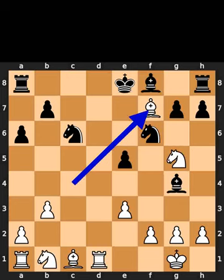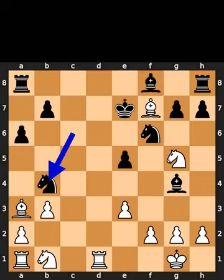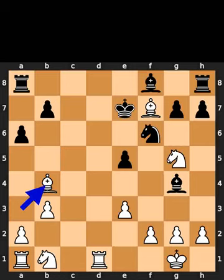White takes the pawn on f7 using the bishop with check. Black plays king to e7. White plays bishop to a3, check. Black plays knight to b4. White takes the knight on b4 using the bishop, checkmate.